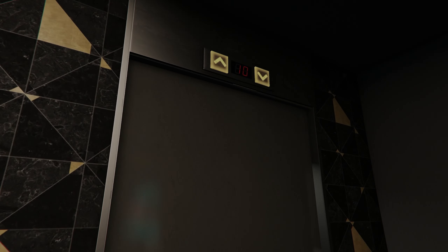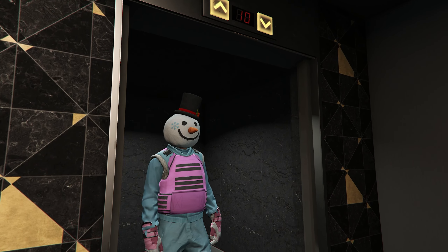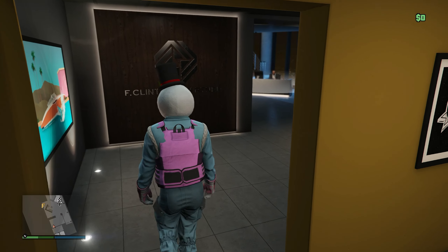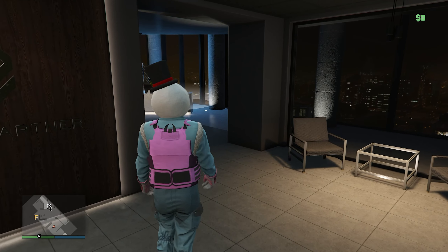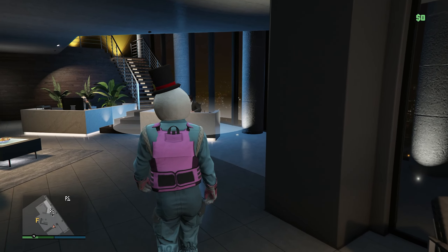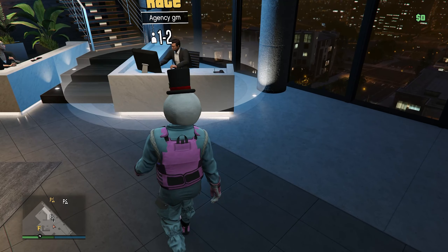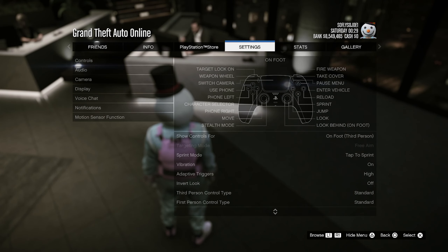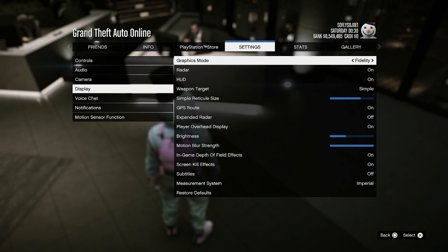Go ahead and make your way inside the agency. We're going to move on to the next step. From here you guys will see a white job circle surrounding your agency desk.